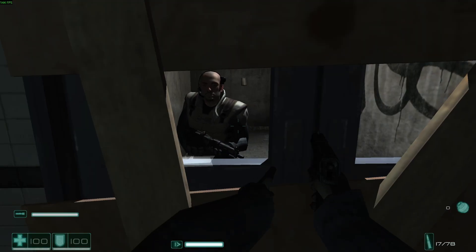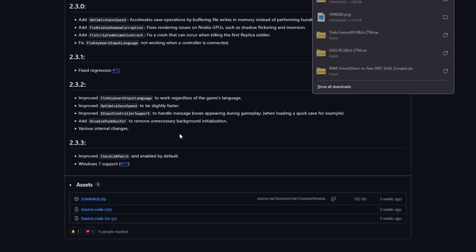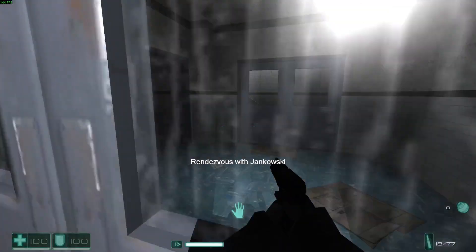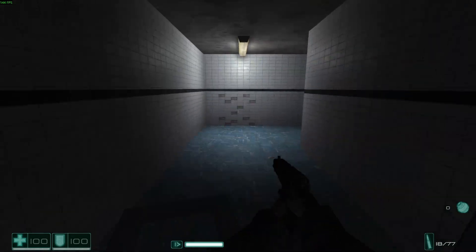After you have everything ready, visit the Echo Patch GitHub link below and download the echopatch.zip file. It's a pretty small file so it won't take long. The Echo Patch has so many fixes it's crazy, and it is the best way to play the game in 2025.